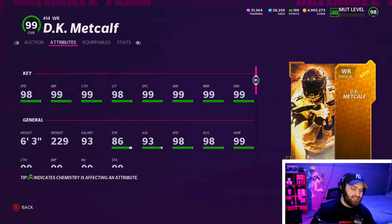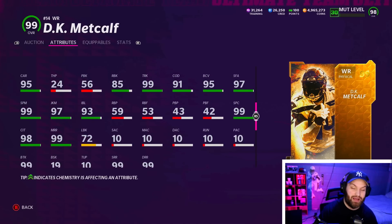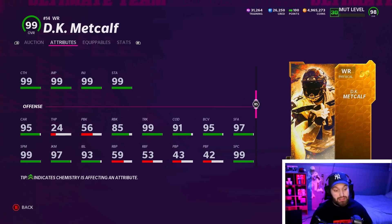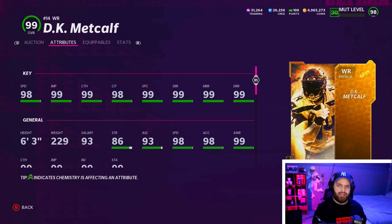For number 5, we do have DK Metcalf, and he's literally almost the exact same card as Josh Gordon — same height, same weight, both going to get 99 speed. They'll both have 99s across the board in route running and catching. He does have better route running and catching stats, but he is worse in run blocking. A lot of people like that DK is much better after the catch with 99 trucking and 99 break tackle. These guys are truly tied for me — if you want more of a run blocker, go get Josh Gordon; if you want a guy that's better after the catch, go get DK Metcalf.